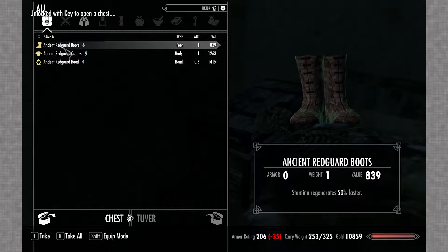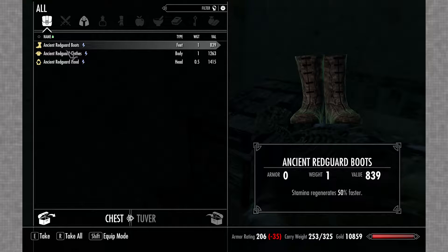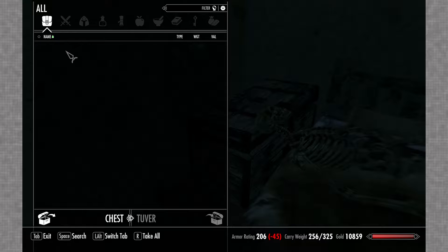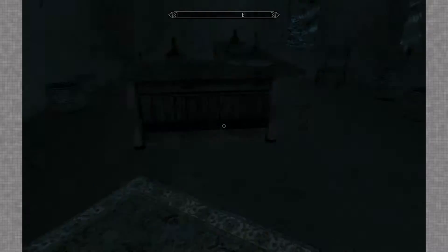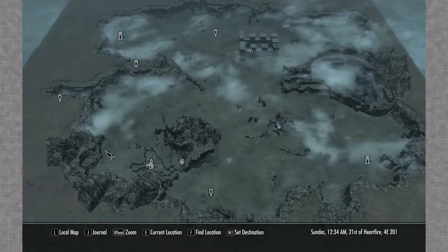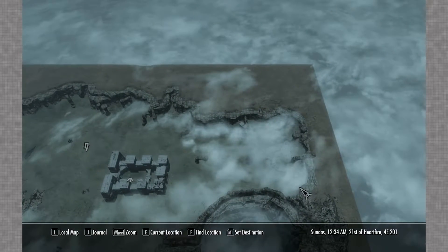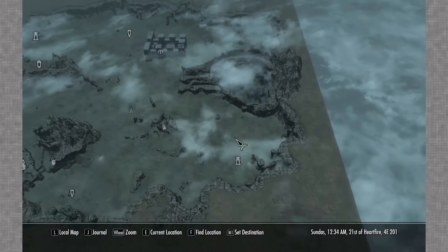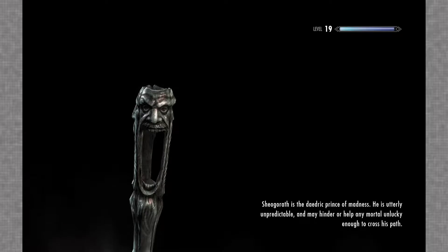Yep. Ancient red guard outfit — stamina regenerates, bows do more damage, and stamina regenerates 50% faster. Well that unfortunately told us nothing. In fact, we don't even have the ancestral cheetah amulet. But I'm pretty sure this is where it is. Where the fuck else would it be? Over here somewhere, maybe? Let's just jump back to the Alakir temple and see what we can find.